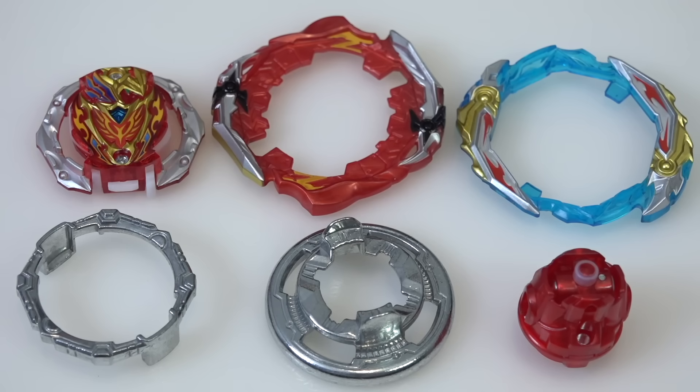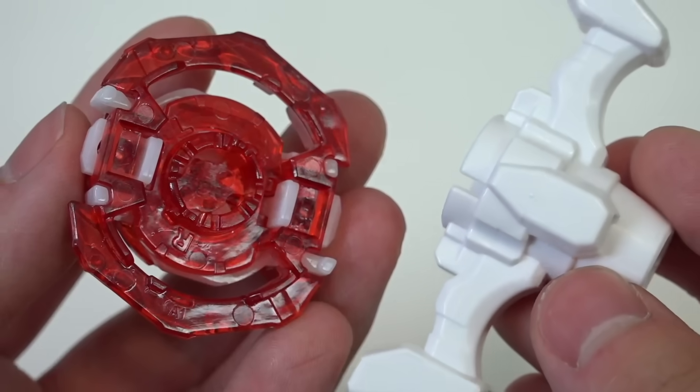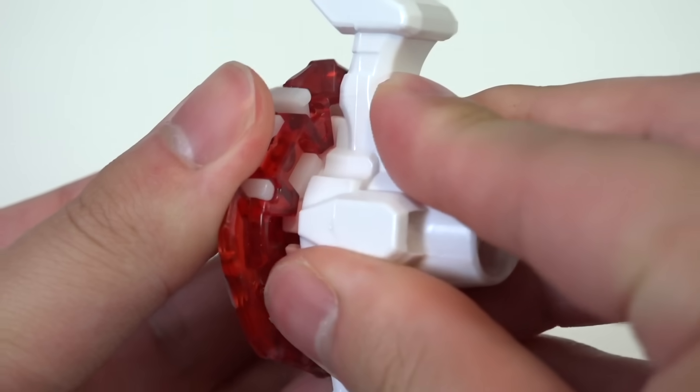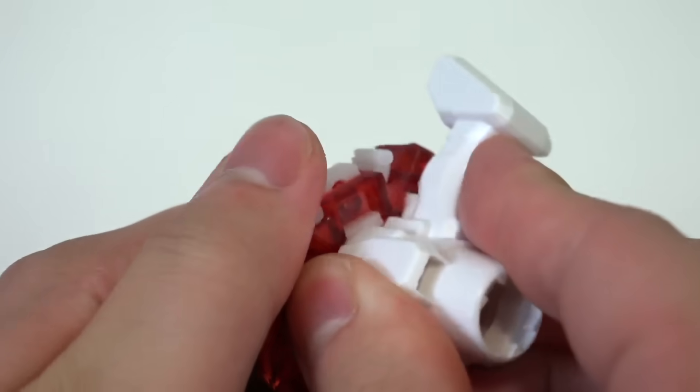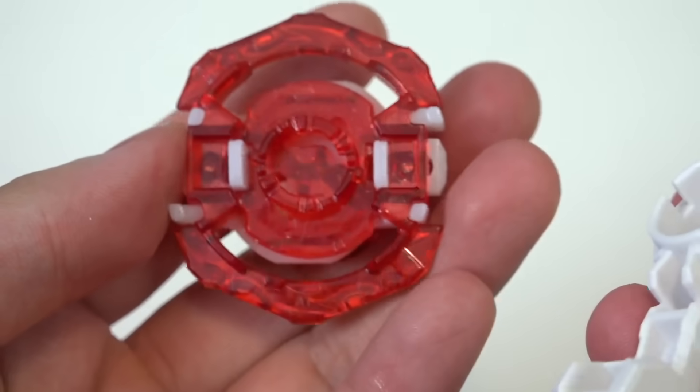Finally on to the star of the show — we have Zest Achilles here with all the stickers on. Looks very signature Achilles. The Zest swords are looking sick. Overall liking the color. Starting with the DB core, the Achilles cosmetic hasn't changed very much. The special part is that when you flip it to the back, you can change the rotation. This Bey can be used in left spin or right spin and you just use the included tool to twist and change to whichever direction you want.